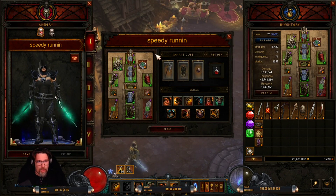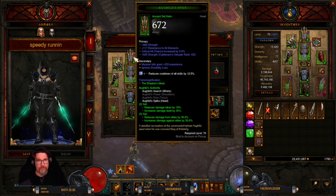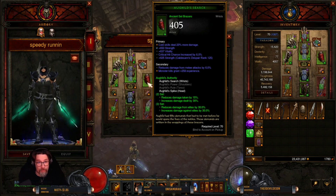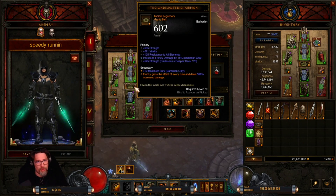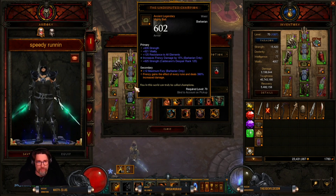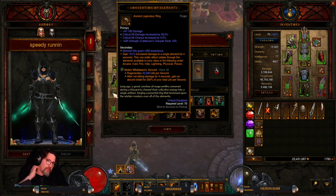For the All Guilds helmet you want strength, all resist, and critical hit chance at 5.5% or 6% — nothing lower. For the All Guilds bracers you want the Barbarian skill since frenzy is a Barbarian skill damage dealer, along with strength, vitality, and critical hit chance at 6%. For the belt — Undisputed Champion — you want strength, vitality, all resist, and increase frenzy damage by 15% again, because more is always better.